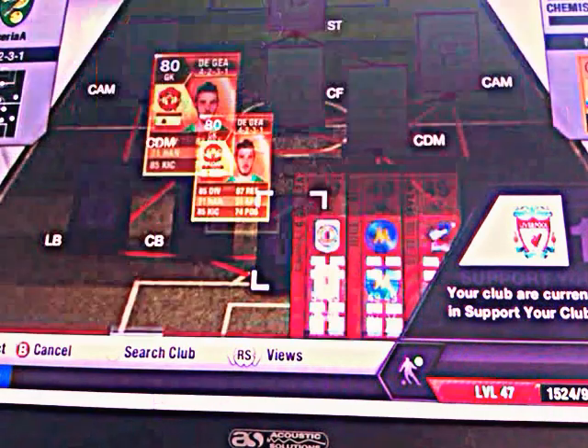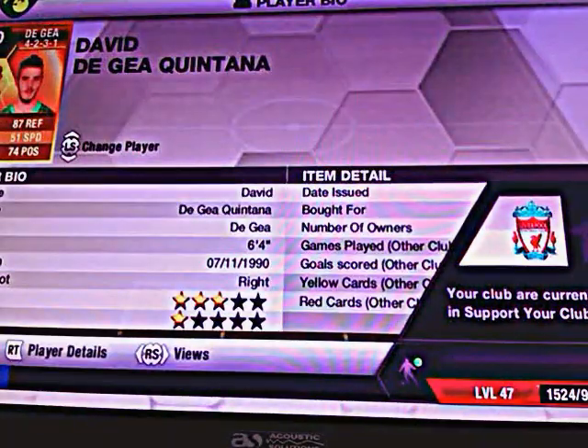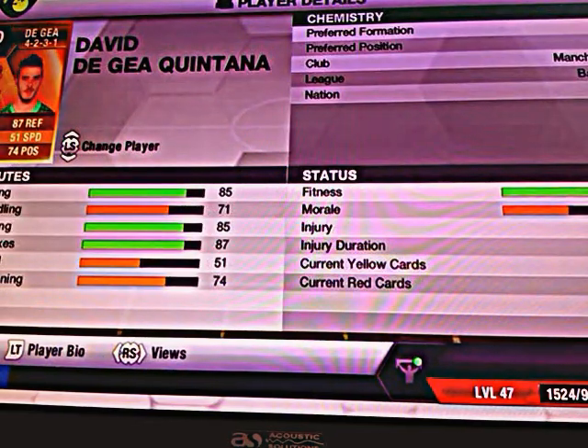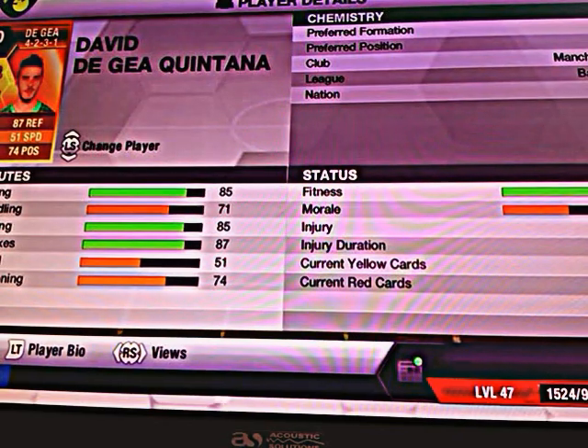we have David De Gea. This goalkeeper is pretty good for me, I picked him up for 4,600 coins. He's got 85 diving, 71 handling, 85 kicking, 87 reflexes and 74 positioning.